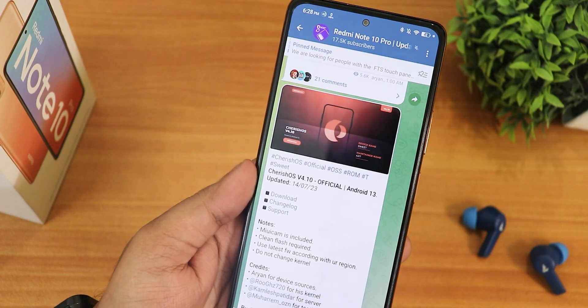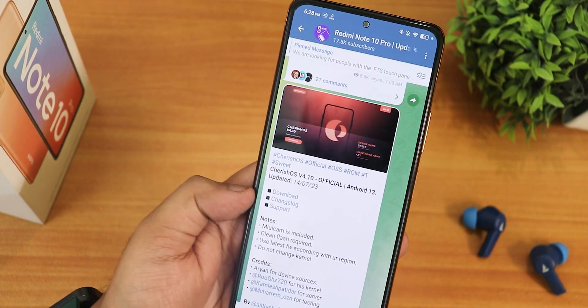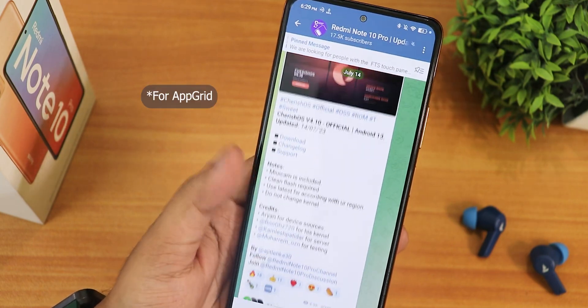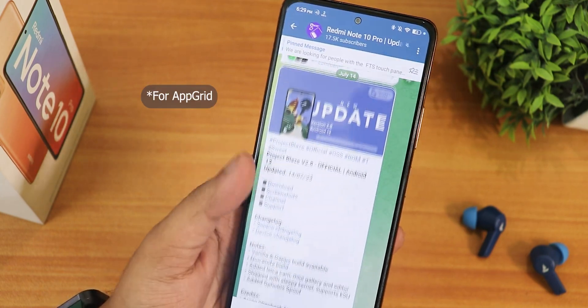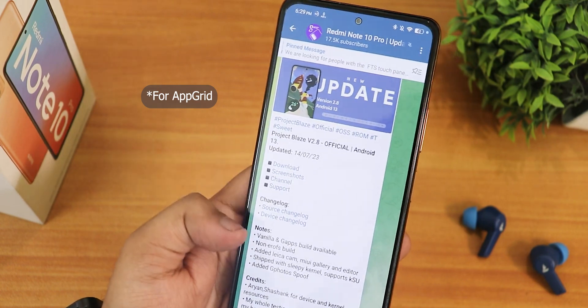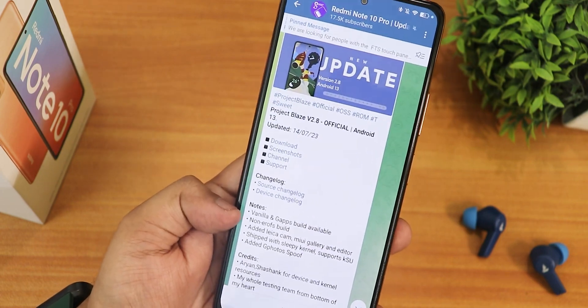I also tried the chelisways version 4.10, but I could not simply adjust the app grid, so that's why I'm not reviewing that ROM. Otherwise it's a perfectly fine ROM — it has MIUI camera and stuff — but the wallpaper and style customization was buggy, so that's why I switched to this Project Blaze ROM. This ROM also gets two separate versions: vanilla and gapps.